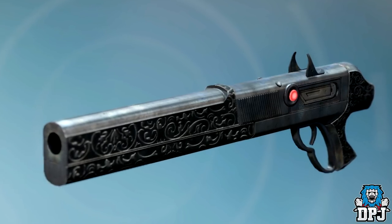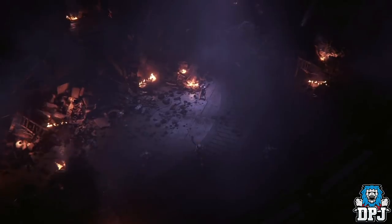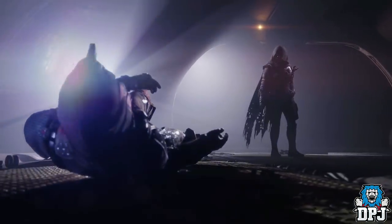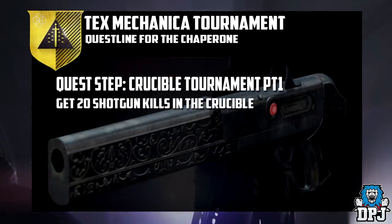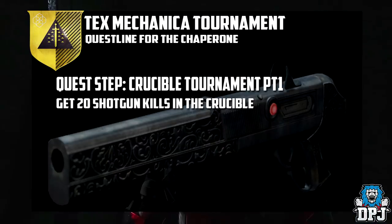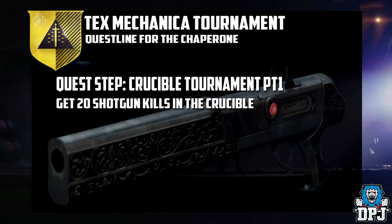Once Forsaken drops, many new things will be coming, including plenty of new exotic pieces. Most will come via in-game quests, and the Chaperone is one of them. The quest for the Chaperone is called the Tex Mechanica Tournament, and it starts by visiting Amanda Holiday within the tower. We all know the lore behind the Chaperone — it's all to do with Amanda Holiday's family. Once you've visited her, your quest will begin.